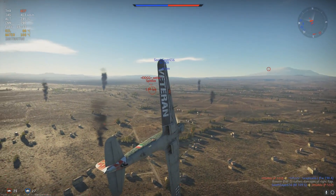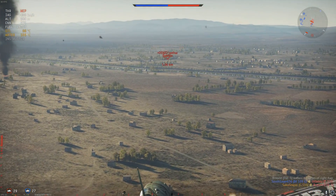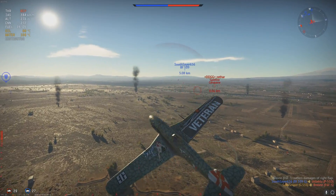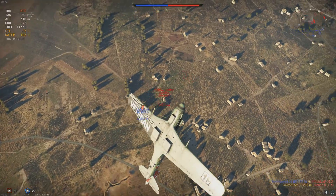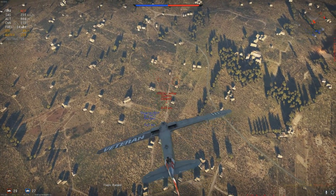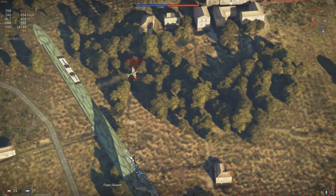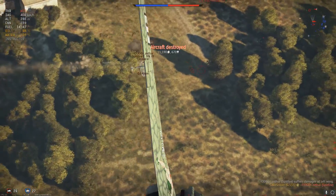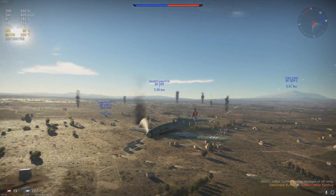When you first spot an enemy, I suggest levelling out the plane and gaining speed. The next step depends entirely on what the enemy plane is. You can outturn, or at least manoeuvre with 90% of the planes you will encounter. If an enemy tries to dive away, you can always follow them with your great dive speed. If you get into a dogfight, try and bring the fight downwards — this allows you to make manoeuvres with your nose pointing down, which means you aren't losing speed when manoeuvring. Let's get into some games and I can put this theory into practice.